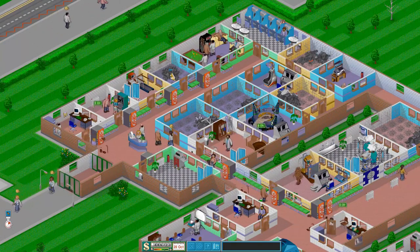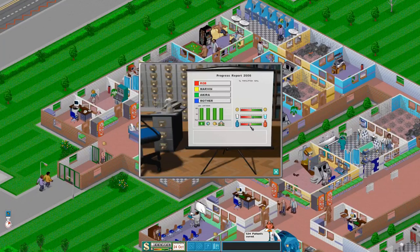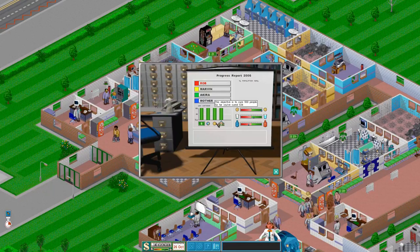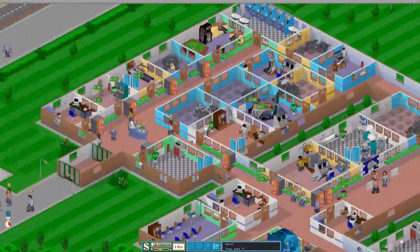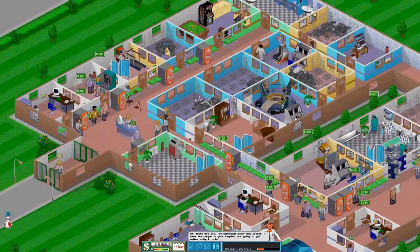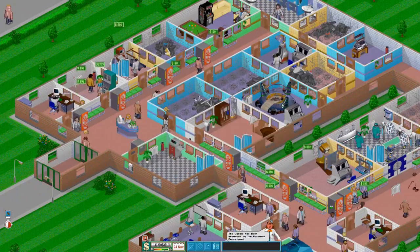And there we have it guys - we've made the 400,000 required. We've done all the other requirements here. It's been cold the whole time in this hospital - maybe we're in a cold area and I should have upped the radiators. But we've got through everything. We've got 22 doctors, 4 nurses, 9 handymen, and 2 receptionists.